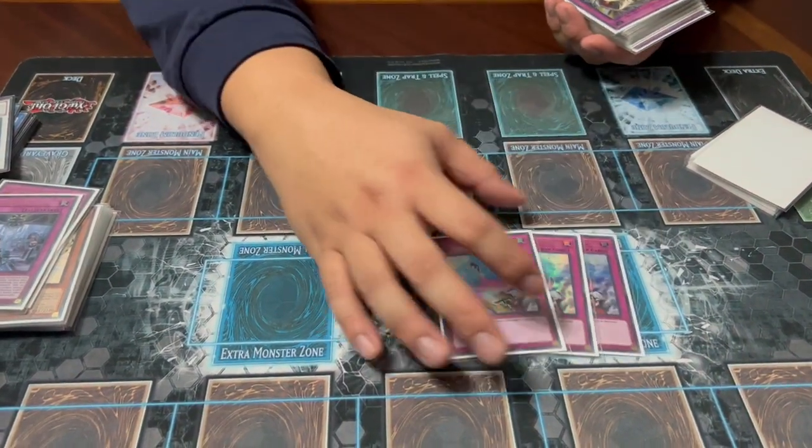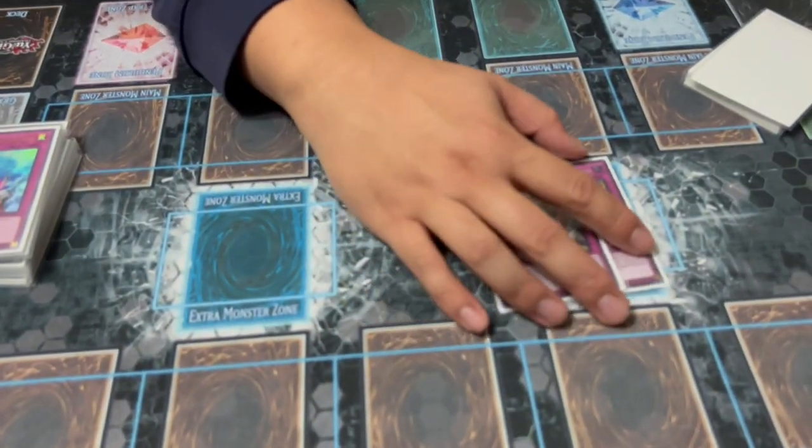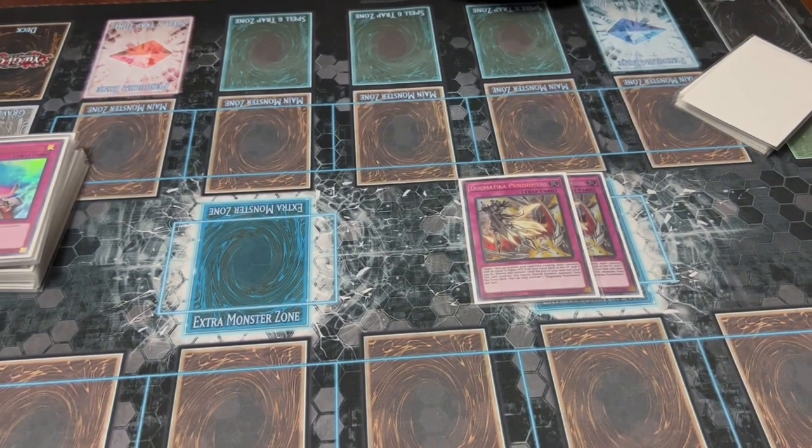For removal we have three Compulsory Evacuation Device. In this format, Compulse is probably the best trap you've got because it doesn't destroy — and in a format where destruction kind of sucks and you don't want to be sending stuff to the graveyard, this is ideal. We're also playing two Solemn Punishment because it's such a broken trap, just not great against certain matchups.